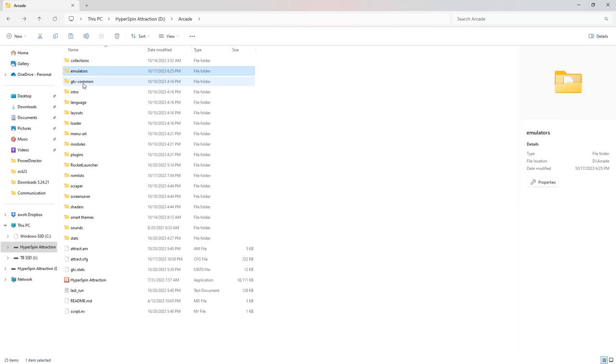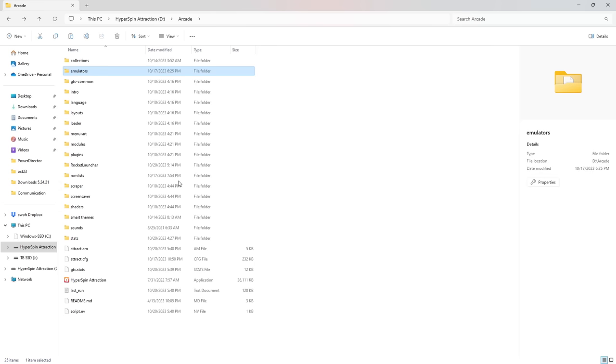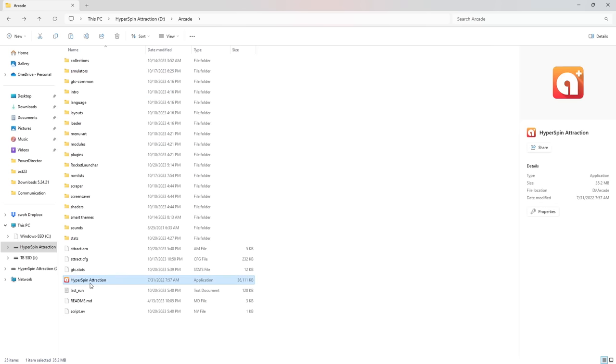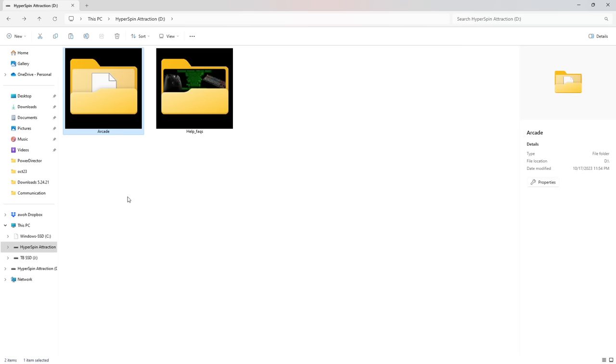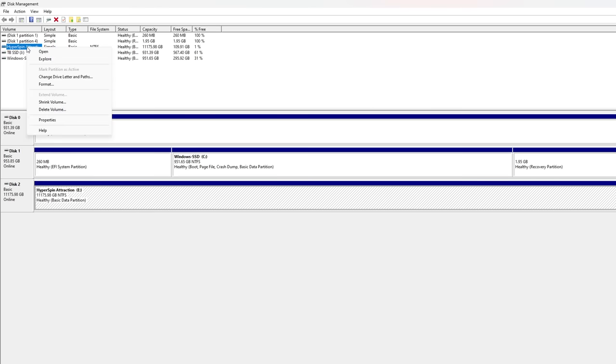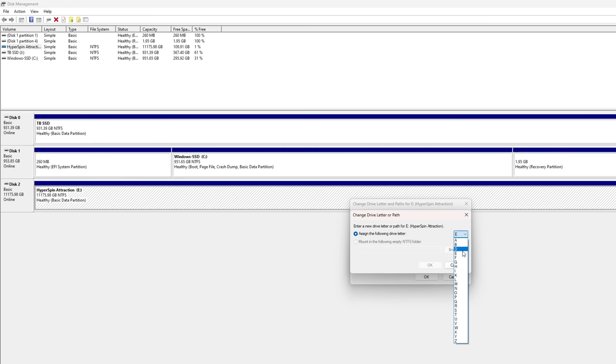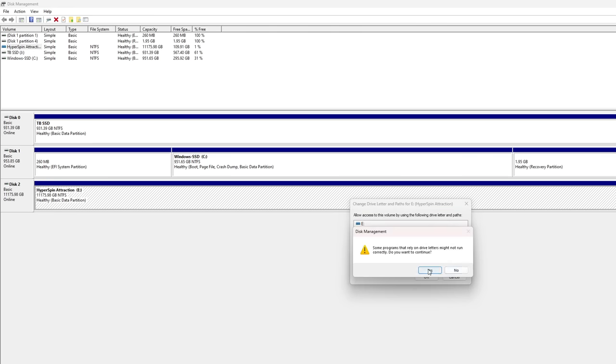Those are probably the two areas you're going to spend the most time. The emulator settings are going to be very helpful for you - change controls, add a second player, third player, four player, remove rumbling, change the configuration of the controls, change the resolution. To launch the program, just click into arcade and then launch the application. You might have to change your drive letter - remember this has to be your D drive. To do that, just type disk management in your search bar, go to disk management, find the hard drive, right click it and change the drive letter to D.